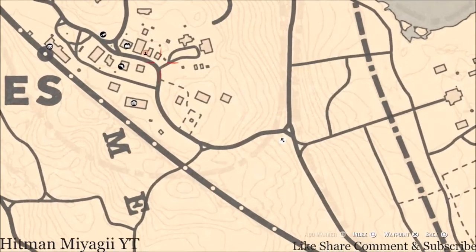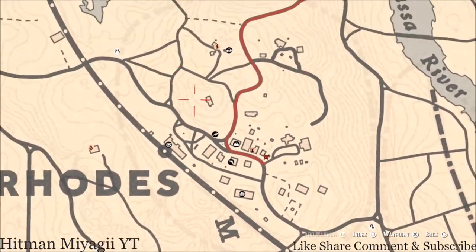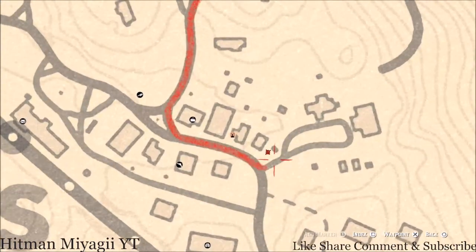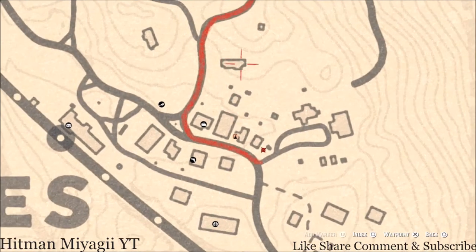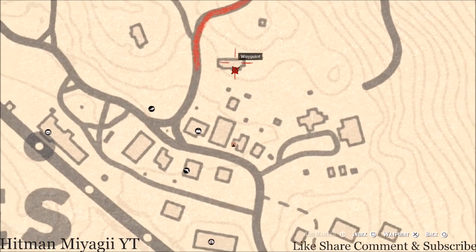Up in Rhodes I have a couple of things for you guys. There's a tarot card right here at this location — on a table, you guys will get a Six of Cups tarot card. The next tarot card is right inside the side part of this house. There's a little room right there — go inside that room and you guys will get a Nine of Pentacles tarot card.